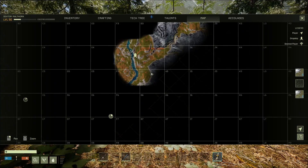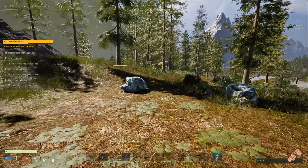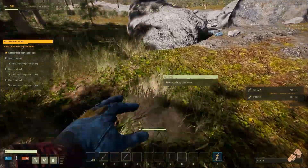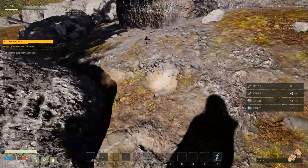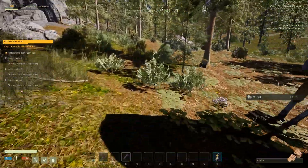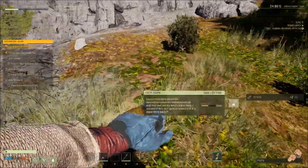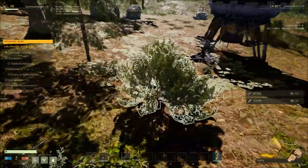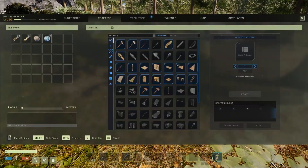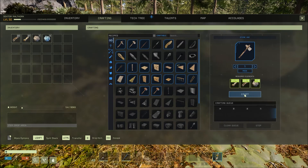We're up in the Riverlands, aren't we? This is like the waterfall area here. Well, let's grab a few rocks, a few sticks, a few things. Start crafting away. The first thing I want to do is get myself an axe.